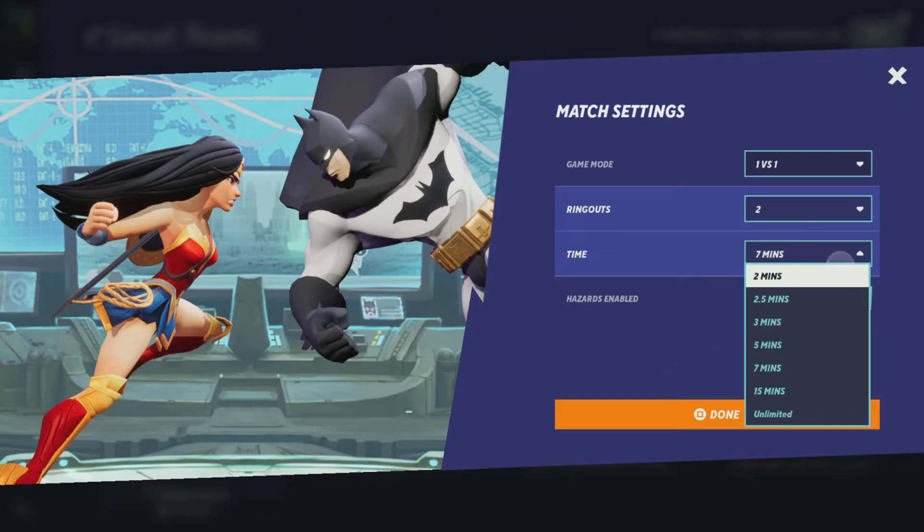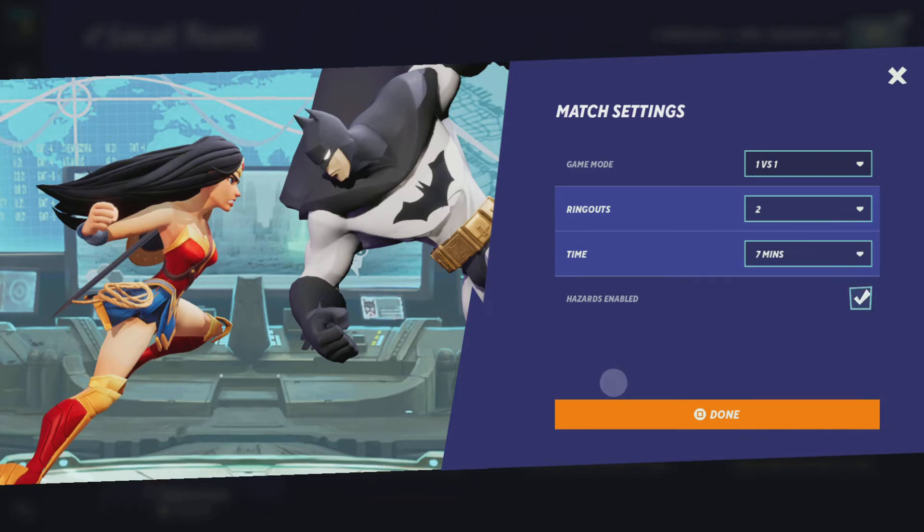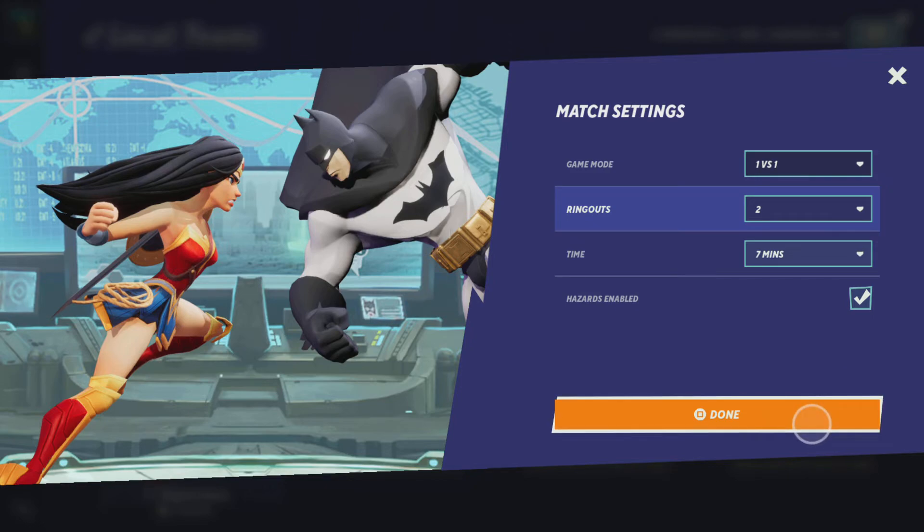For time, you could go from 2 minutes to 15 minutes to Unlimited. Hazards enabled can be turned on or off. And whenever you've finished your settings, you're going to want to press Done to apply the settings.